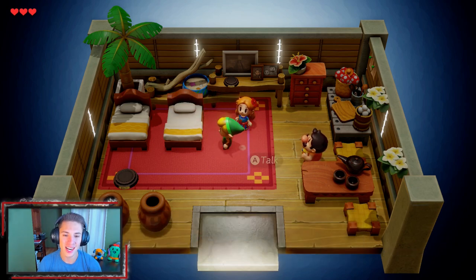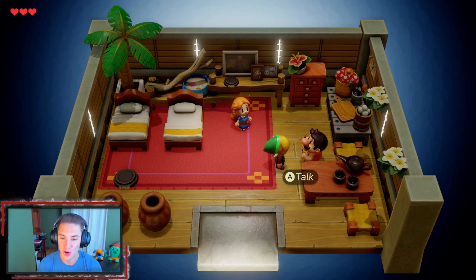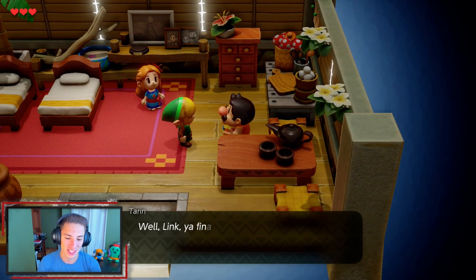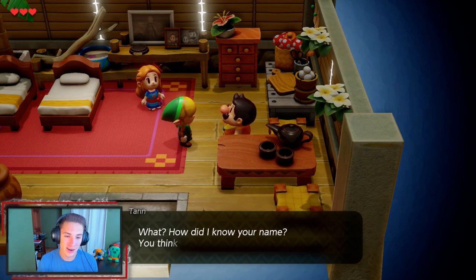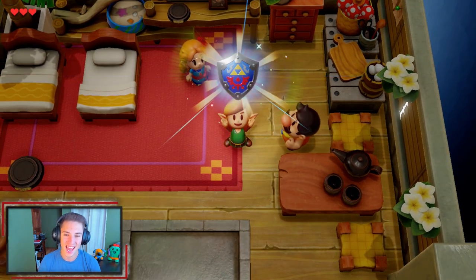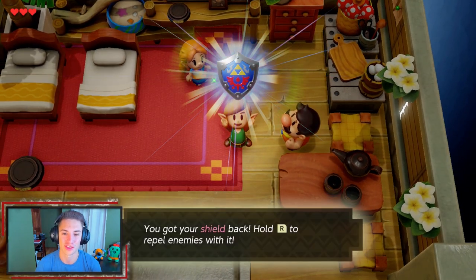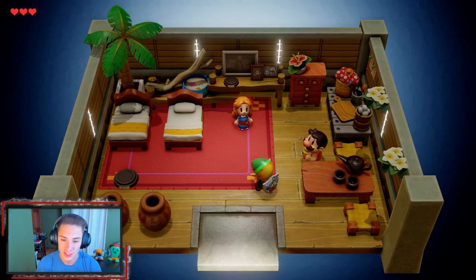Yeah, we made it to Koholint Island everybody! Let's get started on this 100% playthrough. But first off we have to go talk to this fake Mario over here - he looks exactly like Mario. We go talk to him and he tells us his name is Tarin, he's actually Marin's father, and he's going to give us our first shield. It's the Hylian shield - just called 'the shield' here - but it is an exact replica. Hold R to use it.